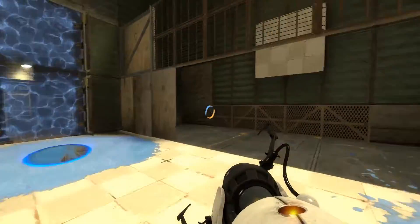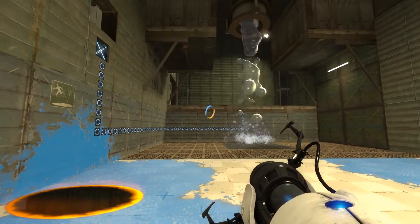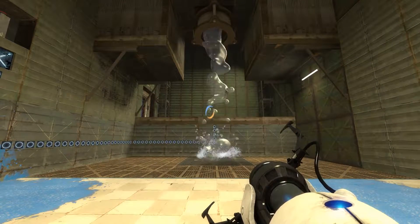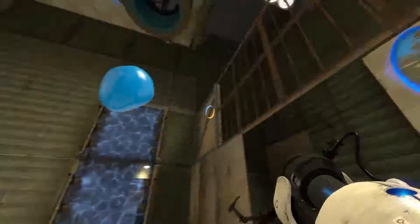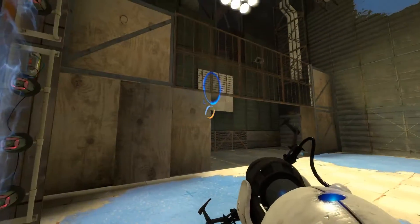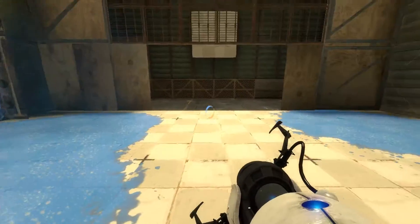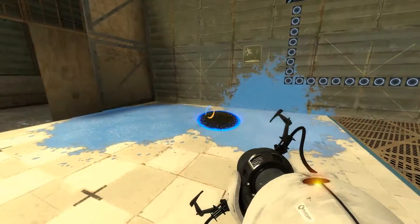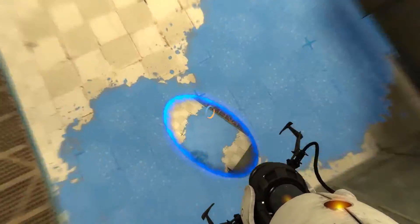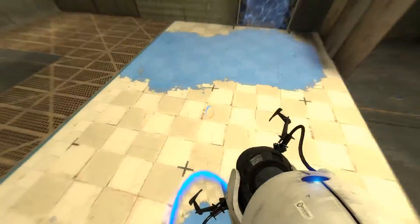Oh, what did that activate? That removed the — oh crap. Okay, I need to find a way to launch myself from here all the way to the other side. I think what I would have to do is make a portal here and then change it once I get enough speed. This is harder than it looks. I have to go through — oh crap. Okay, that was a mess-up. Let's try that again.